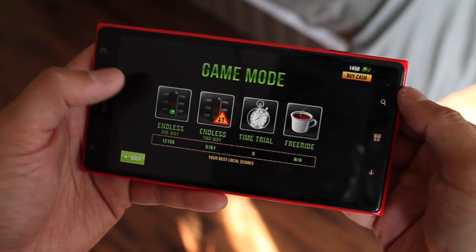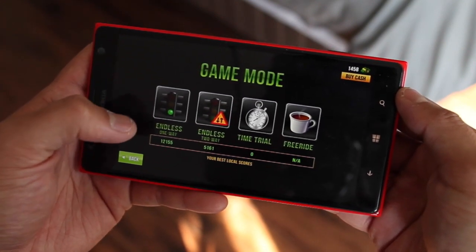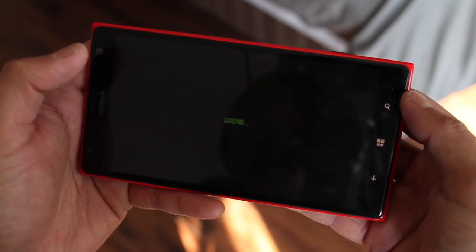There are four different game modes: endless one-way, endless two-way, time trial, and free ride. We suggest going with the one-way because it's a little easier. Let's go ahead with the suburb environment.